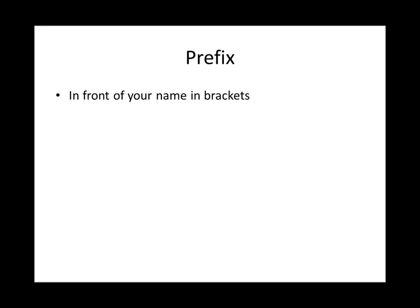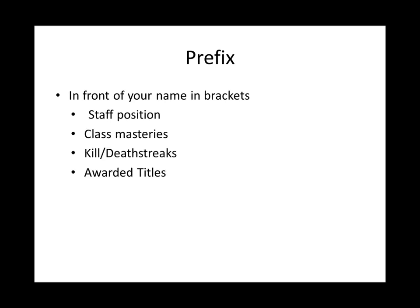The prefix goes in front of your name in brackets. This shows things such as a staff position, class masteries, kill/death streaks, and any other awarded titles. To select the prefix, type slash title, prefix, and your title of choice.